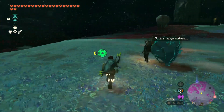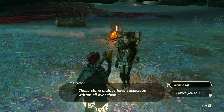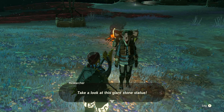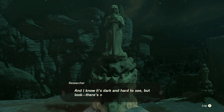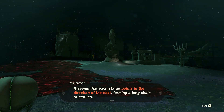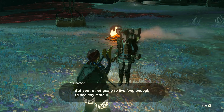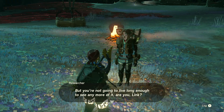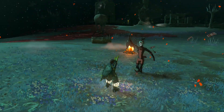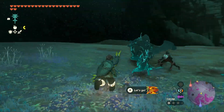Now talking to a villager — I don't think we've talked to you before, so you better not turn into a Yiga clan member. The stone statue has 'suspicious' written all over it. Let's ask what's up. Overhead there's a giant stone statue, and it's dark and hard to see, but there's another one over there too. It seemed each statue pointed in the direction of something, forming a long chain of statues. But you're not going to live long enough — yep, I called it, you are Yiga clan in disguise.